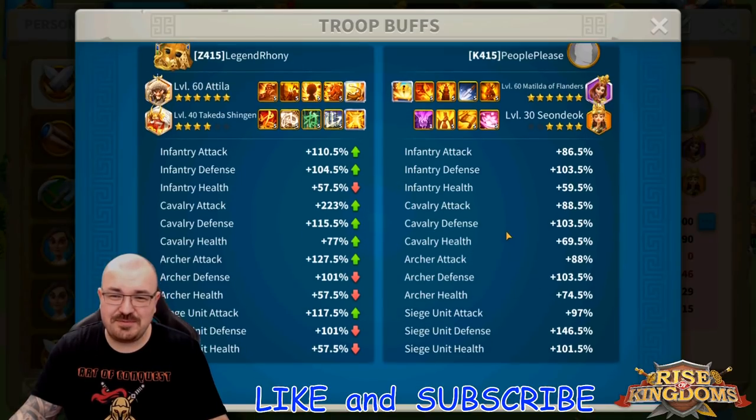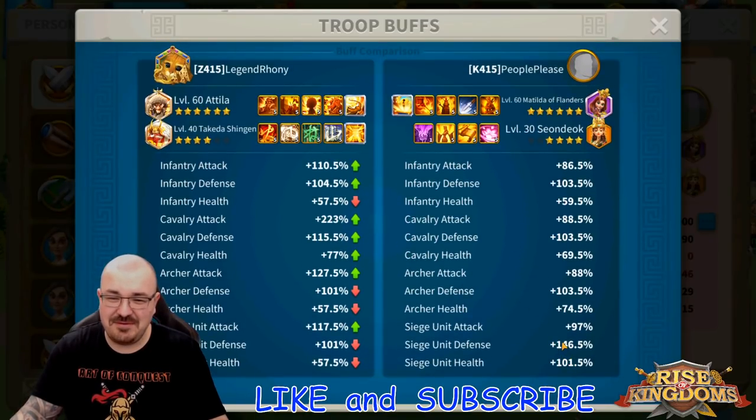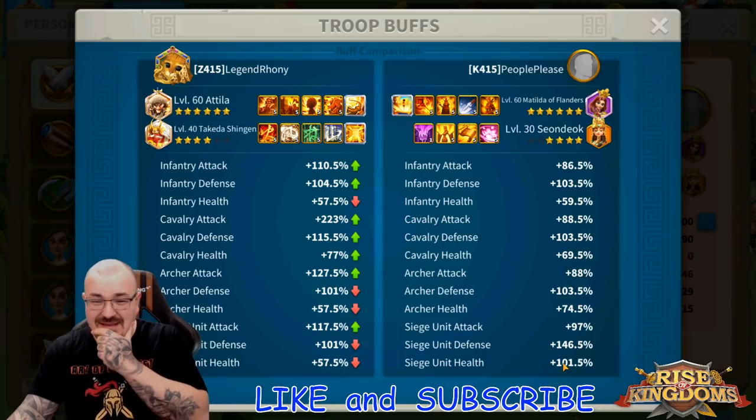I did put all my gathering equipment on Matilda to pump up the stats as much as possible. Look at that — the remaining troops are pretty interesting and I healed more than Attila attacked. Let's look at the troops buff. Where's the siege? Holy moly — look at that defense and health: 146 defense and 101 health. That's off the charts. He's putting my cavalry to shame with that amount of defense and health on Matilda. How about that!